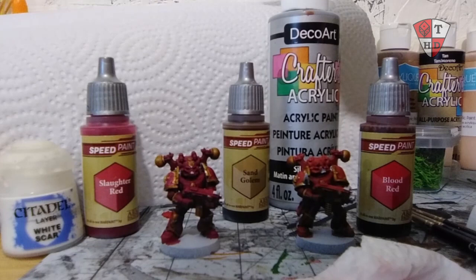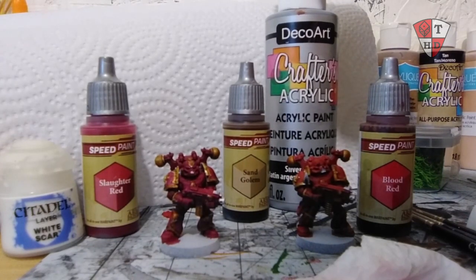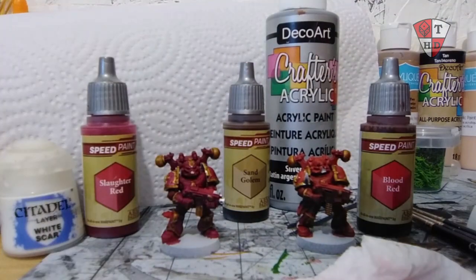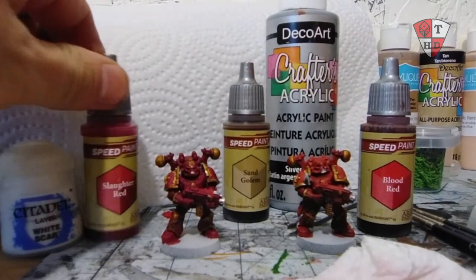At the same time I have this Dollar Store Deco Art Silver Morning to do all the metal bits, and I wanted them to be gold once I go over back with Sand Golem. Once that was all done I started on this fella here and I used Slaughter Red.